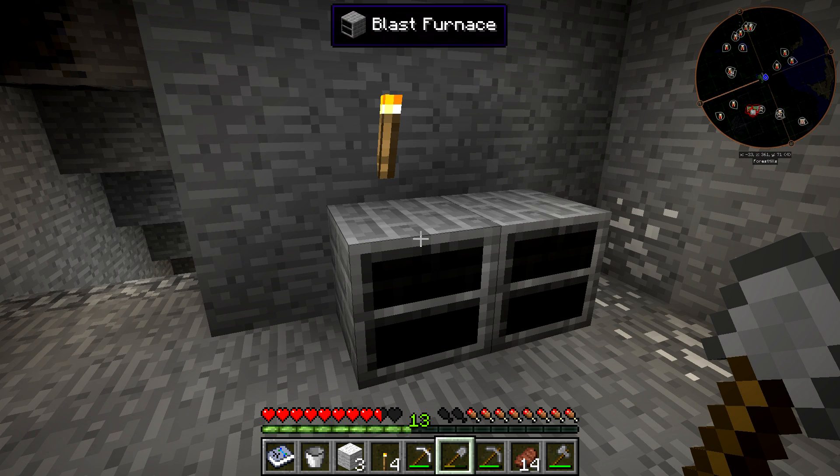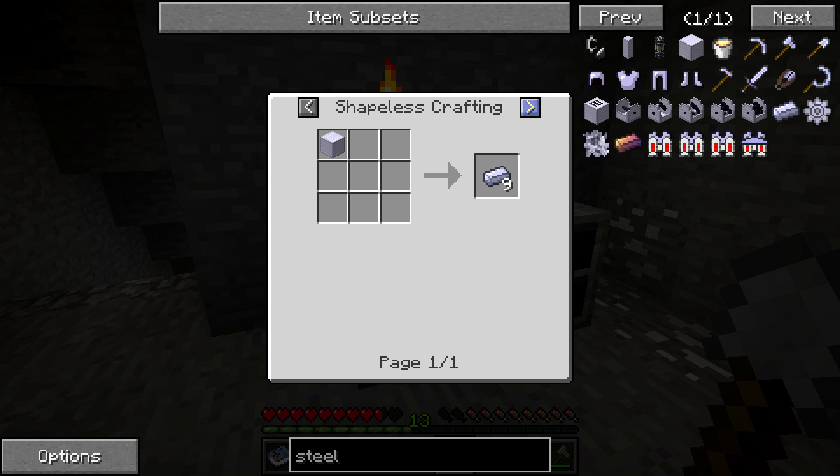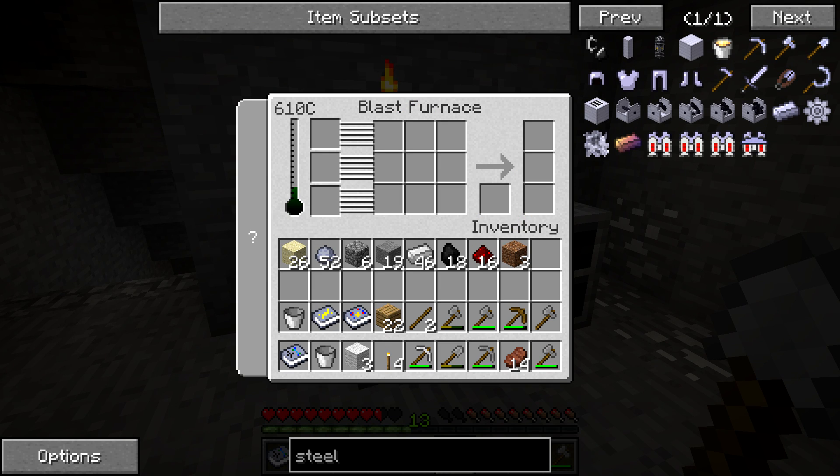We are back again and the blast furnace - at least the first one - is about to reach 600 degrees Celsius. If we actually click on the steel ingot and look at the recipe, this describes exactly what I was saying. You put in sand, coal, and gunpowder - the coal is going to get used up 100% of the time, with a 0.2% chance on the sand and gunpowder being lower probability. That's great because I don't have as much gunpowder as I have coal. You get one steel ingot per iron ingot.